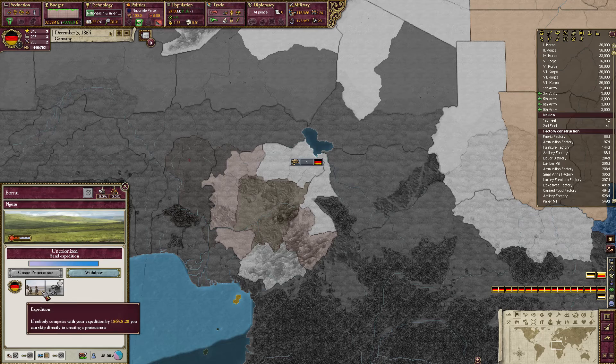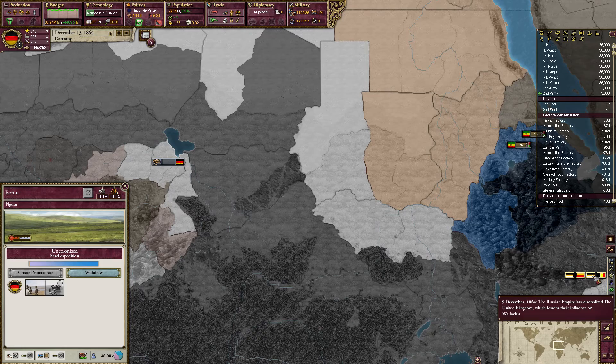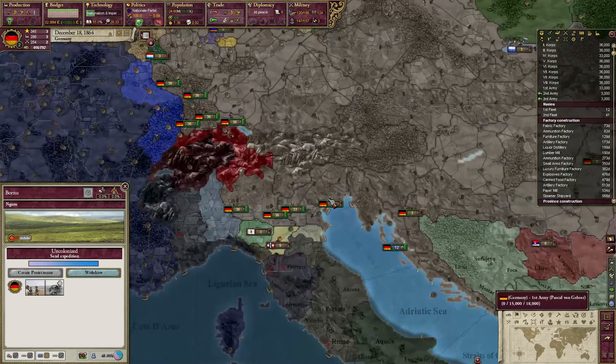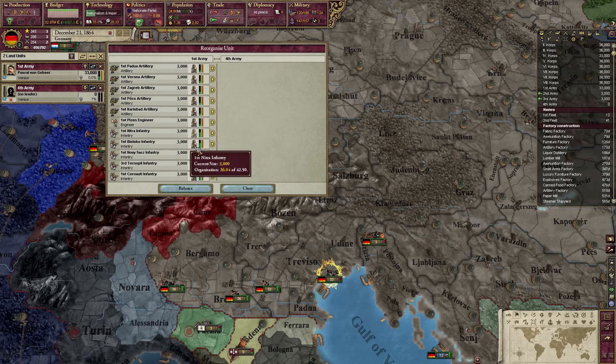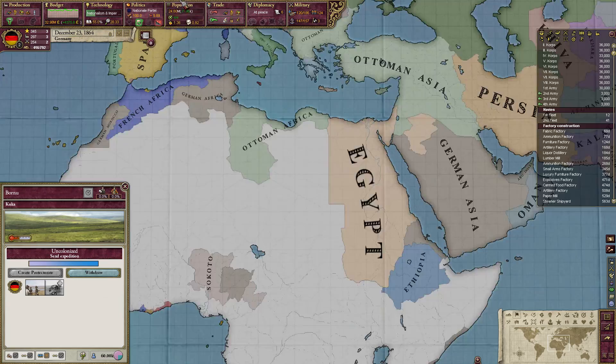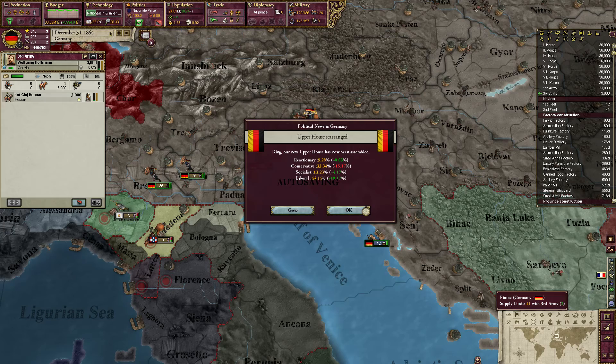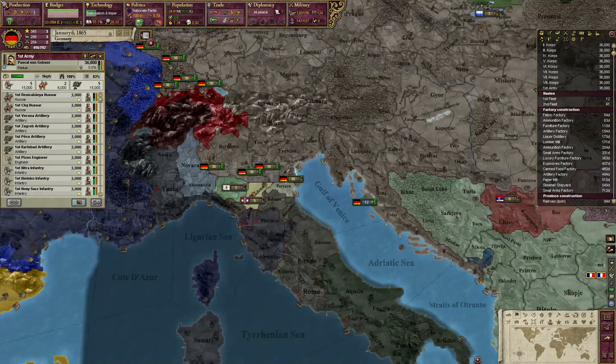We are supposed to colonize Borna — I almost forgot. This will finish in August, which is highly unfortunate. Let's split an artillery off to join this army. Borna is going to give us a head start in terms of the scramble for Africa, because we are able to colonize it about five years earlier than the rest of Africa, which is nice.